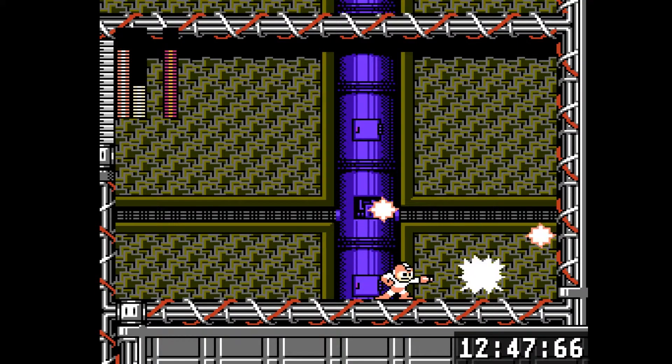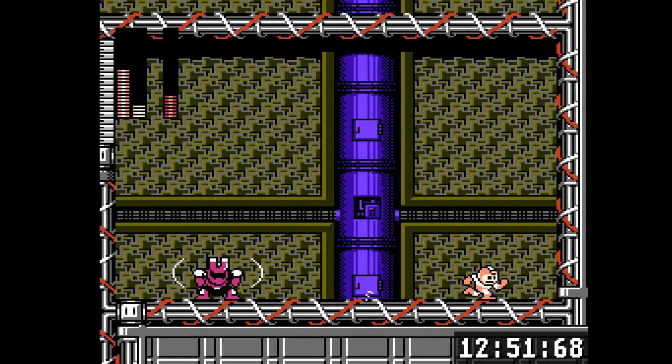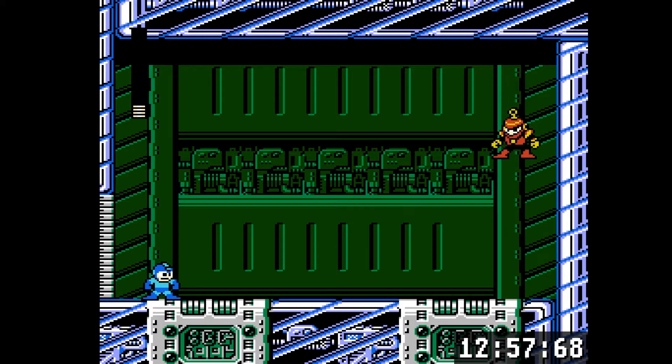Magnet Man is also from 3 and dies to the Spark Shot. He's got a gimmick where he tries to pull you in with his magnet and he's invincible while doing it. But if you take a hit from him it'll force him to stop, and then you can shoot him a bit more.